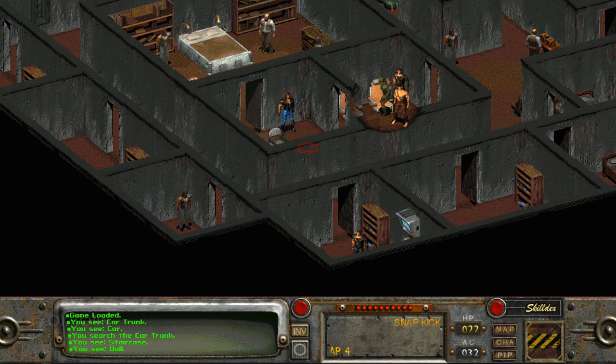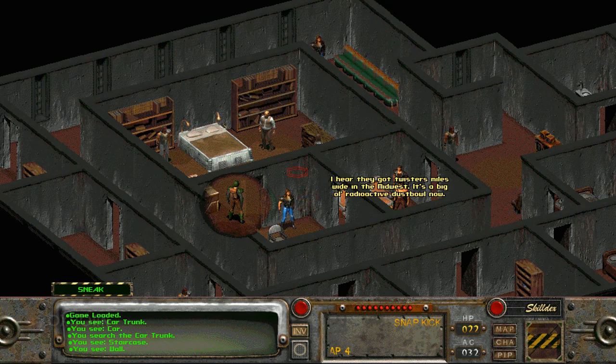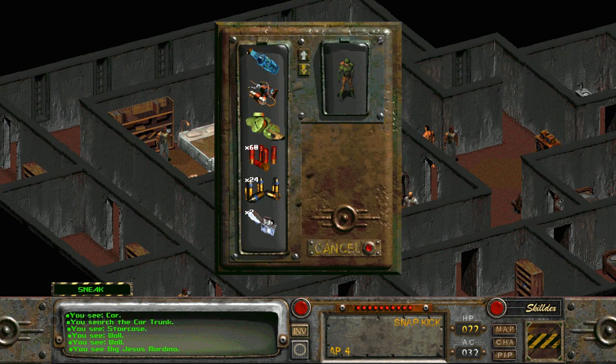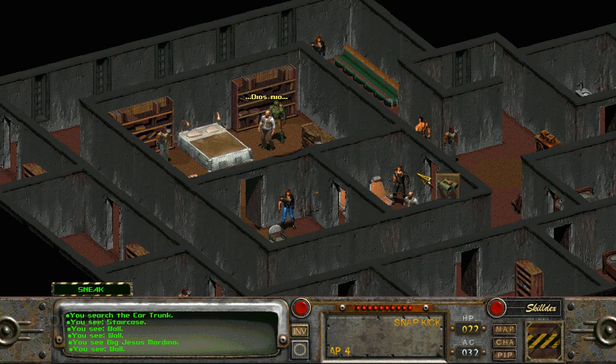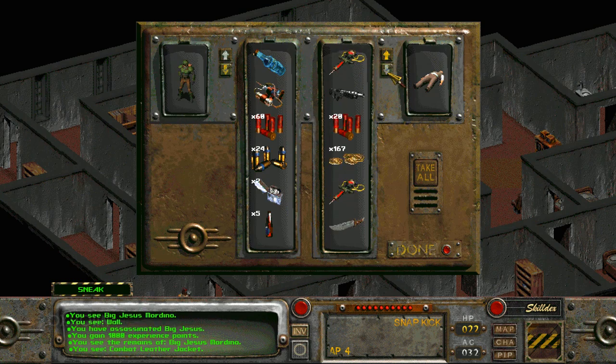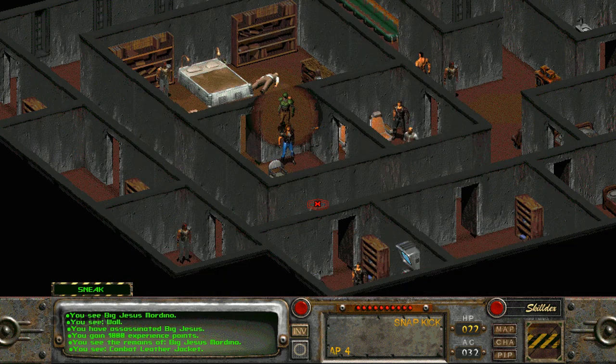At this point, however, we can assassinate him. Like Luis Salvatore, Big Jesus Mordino has a weak heart. But unlike Salvatore, his guards are stupid. We can walk right into his room, give him a stimulant like Buffhound, for example, and stand here and watch him die. And there he goes — he's dead. On his inventory, we find a combat leather jacket, a stim pack, a combat shotgun, shotgun shells, a tidy stash of caps, and a knife. But because he has guards in his room, we can't loot his other shelves without turning them hostile.